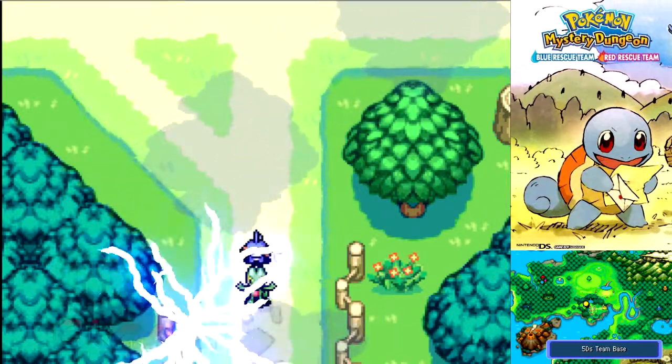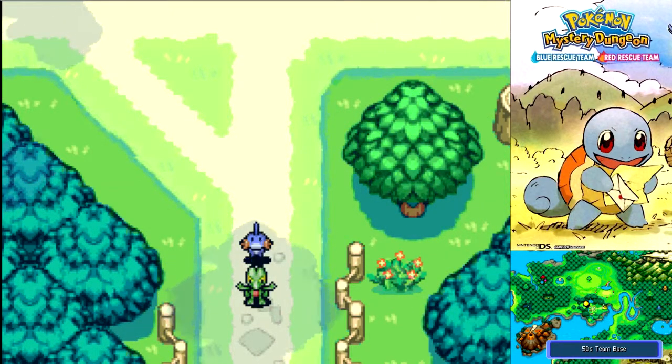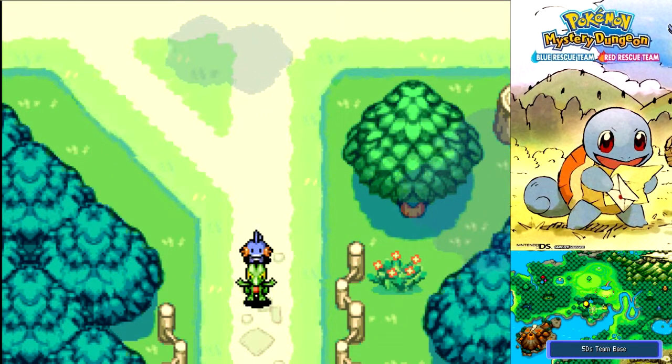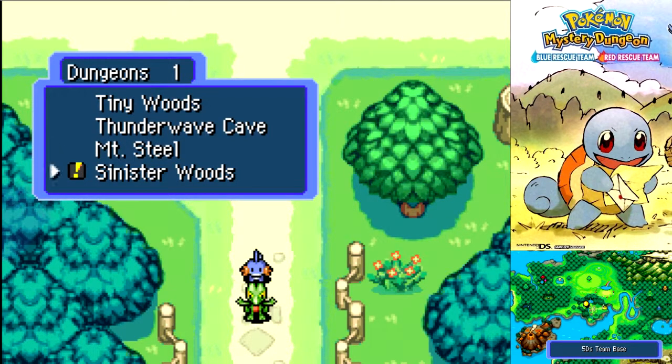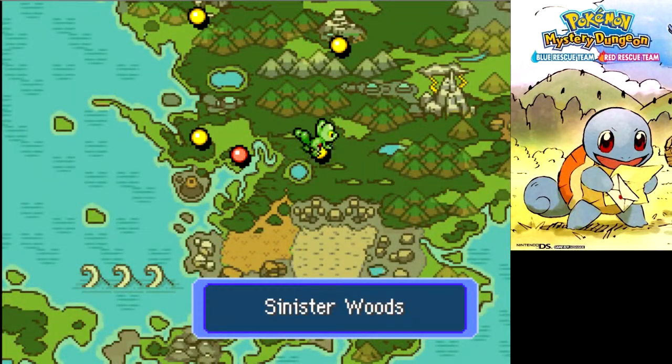Alright guys, welcome back to another episode of Pokemon Mystery Dungeon Blue Rescue Team. In the last episode, we managed to do a bunch of missions with Magnemite, and we also found out that Gengar wanted to steal Caterpie's mission to rescue Metapod. We gave him a one-day head start because last episode we did some training. And this episode, we're going to head into Sinister Woods and beat Gengar and Team Meanies.